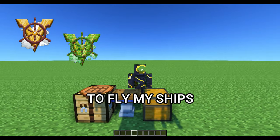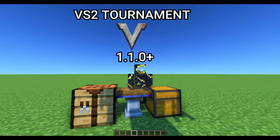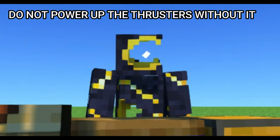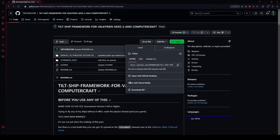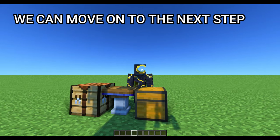To fly my ships you need these mods. Make sure to use Valkyrian Skies Tournament version 1.1.0 or above — do not power the thrusters without it. Links in description. We also need a few files from my GitHub repo: schematic files and ComputerCraft scripts that we will be using. Now that that's ready, we can move on to the next step.